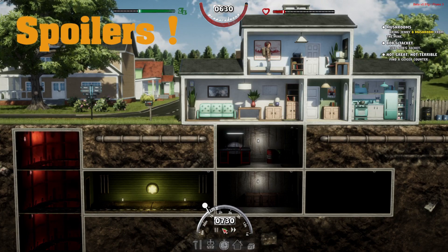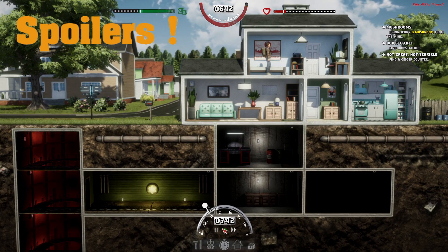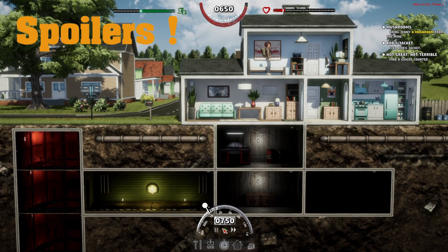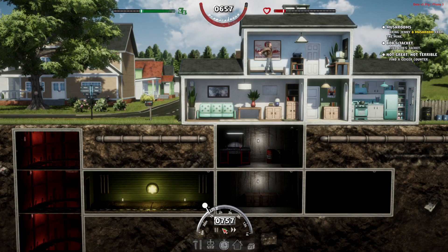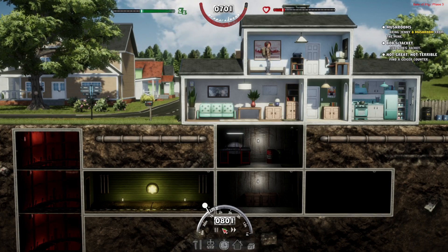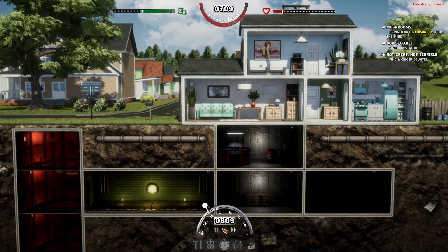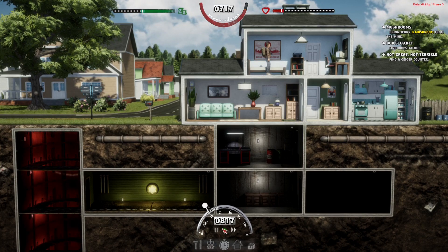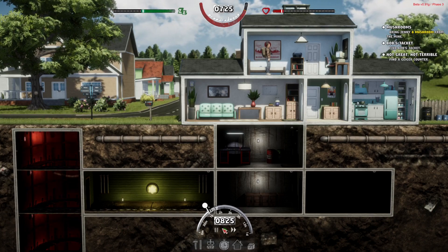A few items to cover first: this video is heavy spoiler territory. Turn back if you're the adventure type and want to discover things yourself. These tips are for those who are getting stuck or having a hard time. These methods are mine from playing through the game in the demo, prologue, and beta for about 60 hours. There's no real wrong way to play. Timestamps are below and extra notes are in the description and comments — feel free to leave tips or questions.